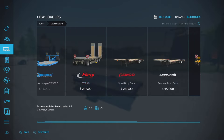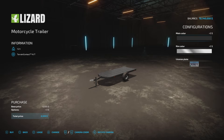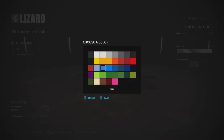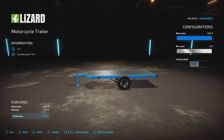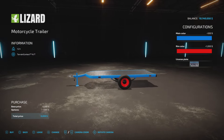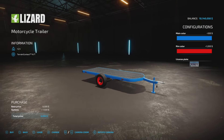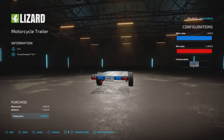First, let's find it under Tools and Low Loaders. There it is — $6,500. We have color options, let's make it bright blue — $500 to change the color. Rim colors are available too, whatever you choose, a thousand dollars for the rim color. I could never understand why it's always so much to change the rim color. Anyway, we also have a license plate option.